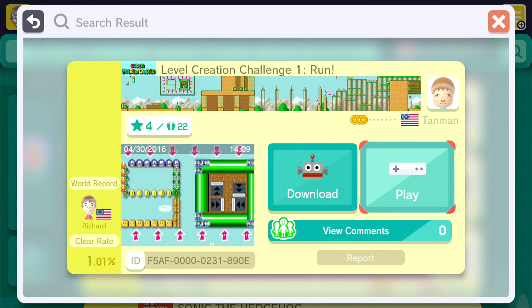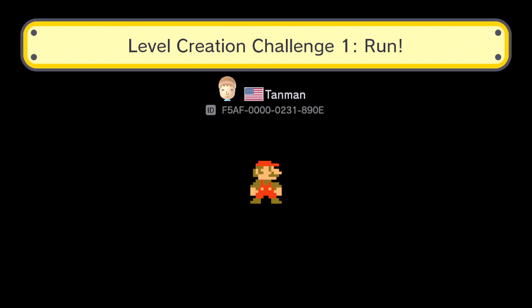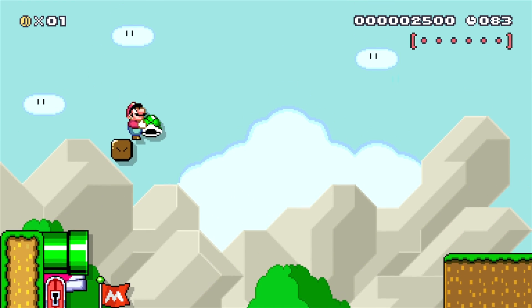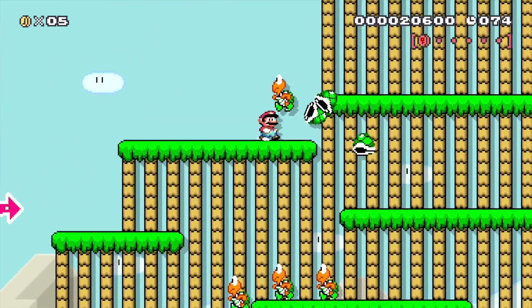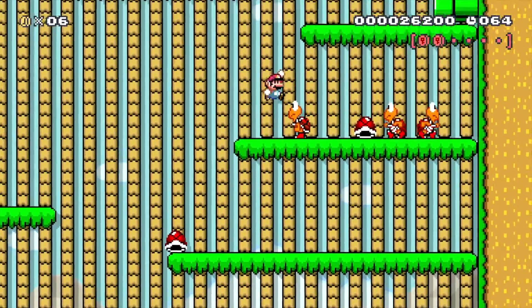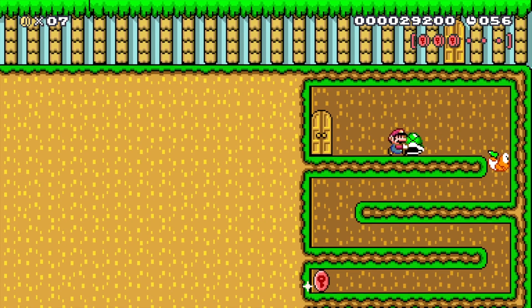Alright, up next we have Level Creation Challenge 1 Run. Let's go ahead and start it up. Alright, here we go. So this level is a speedrun course in disguise. If you go through to play this normally, you'll notice there are coins to collect and reusable checkpoints, so you can really take your time. However, I knew that the person who uploaded was able to beat it in 90 seconds, so I was determined to figure out how they did it. I think I'm figuring it out. We got three of the coins — those hidden blocks at the beginning were the trick, and I think that's going to be the key to victory.